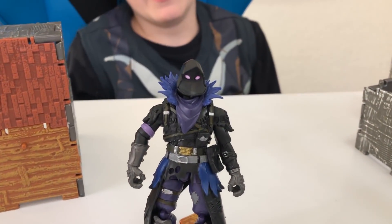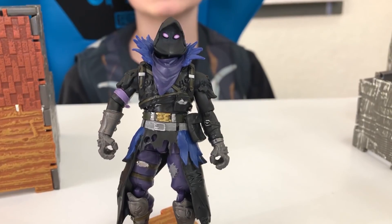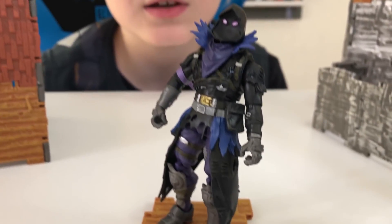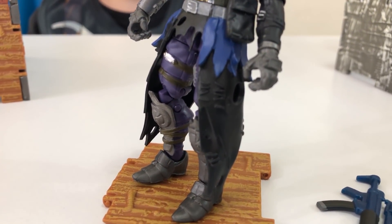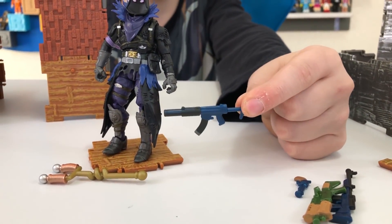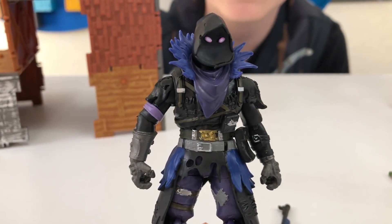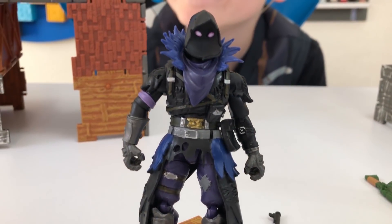Let's take a look at Raven. This guy's epic — he's all purple and black. His face, everything — I just love all the details they put into these figures. The amount of detail is amazing. His harvesting tool is the AC/DC. He uses the suppressed submachine gun and the blue hunting rifle. He has feathers coming out of the back of his head, a headband tied to his arm, and feathers hanging out of his pants. I like his eyes.